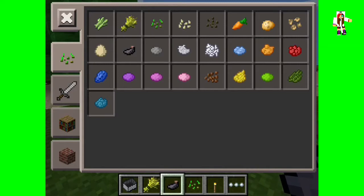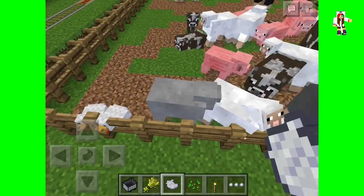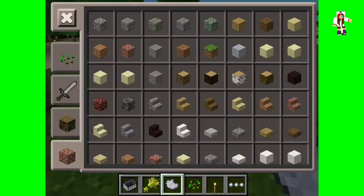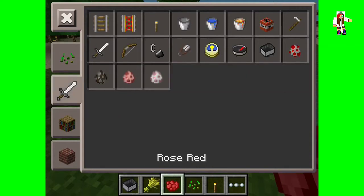They also added ink sack, which is pretty cool — you can dye your sheep with ink or craft it with something. They also added gray dye and light gray dye. Let's try it out — pretty cool, I just don't really like gray, no offense. They've also added cocoa beans, and the dyes are now in the new creative inventory, which is cool. Of course they added the rails too.